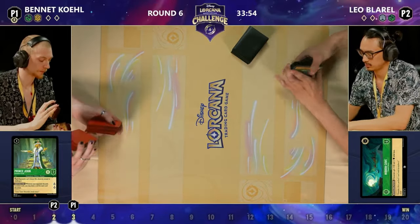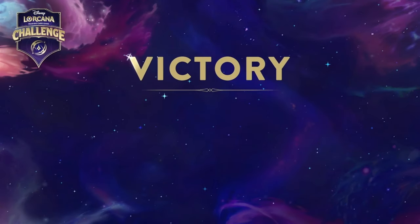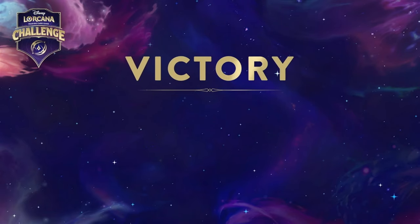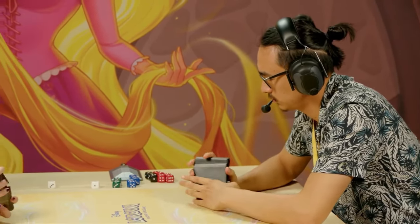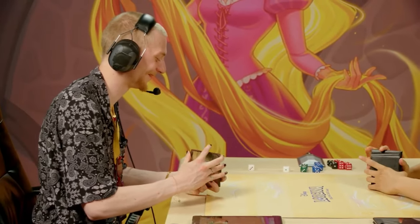That is my concern with Emerald Amber — as strong as it looks, this matchup on paper — you really see Leo just knew how to deal with it. That Bucky plus Diablo on turn five was devastating, double Bucky discard. It was Ariel and something else discarded — yeah, Ariel got discarded and something else. Two cards discarded is a big deal. We also saw a Prince John get discarded a little earlier, and the Ursula miss with that Prince John was big as well.